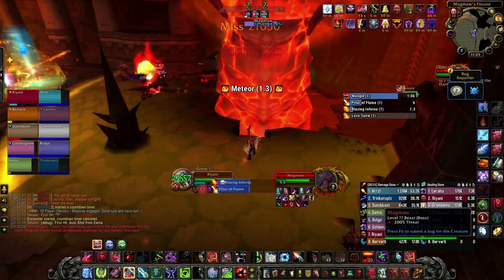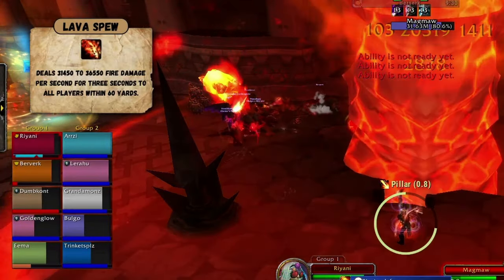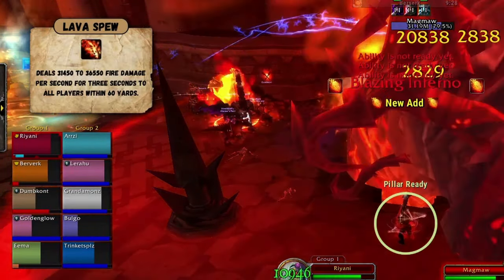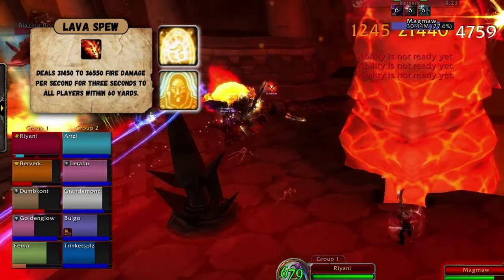Throughout the fight, Magma will have three major abilities that will affect the entire raid. Lava Spew is a raid-wide AoE that has a 22-second cooldown and deals big damage. To the best of your ability, coordinate raid cooldowns like Barrier and Aura Mastery to counter these whenever possible.